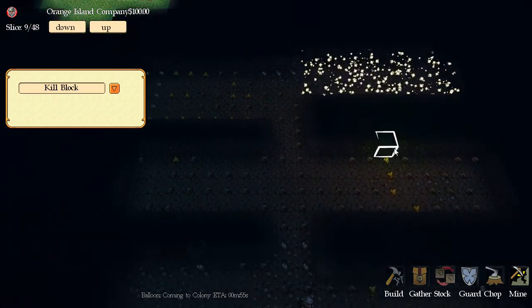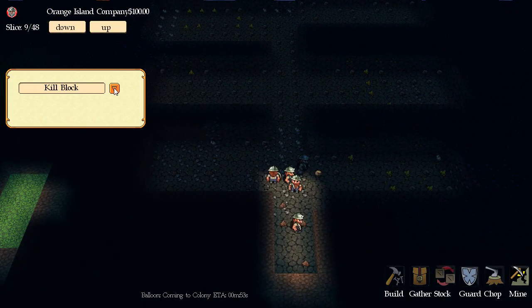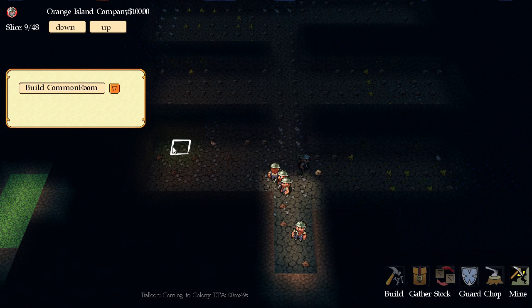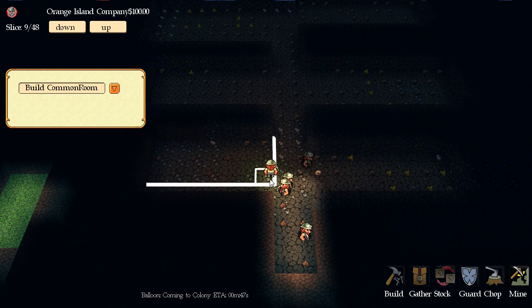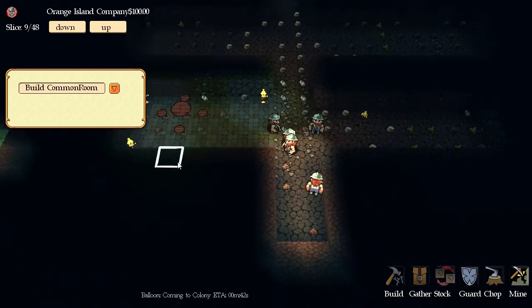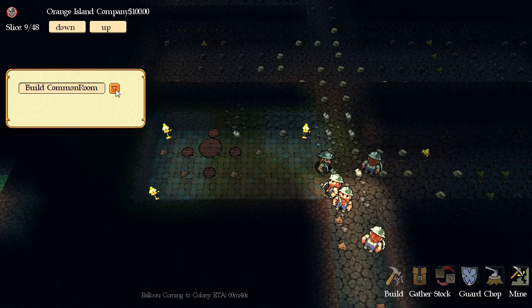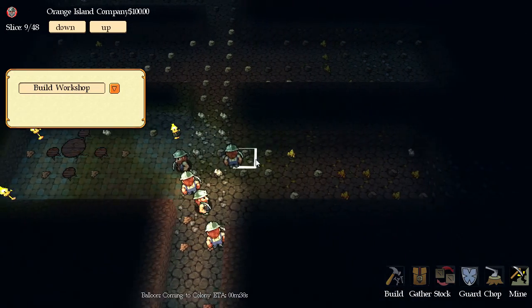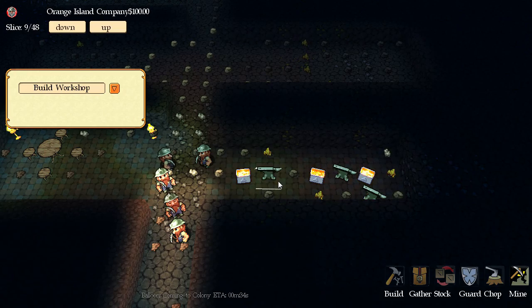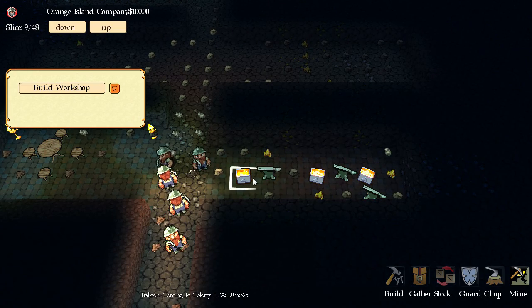The first room we should make is a Common Room. This is kind of where the guys hang out — they eat their food here and do their own thing. You can see the little tables and torches set up. We're also going to set up a Workshop. In the workshop this is where your dwarves come to craft their items — you can see the forge and the anvil. Pretty cool stuff.